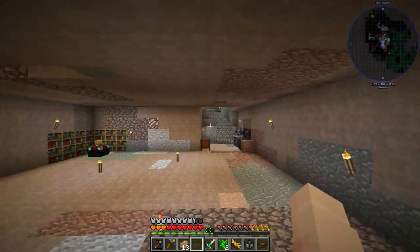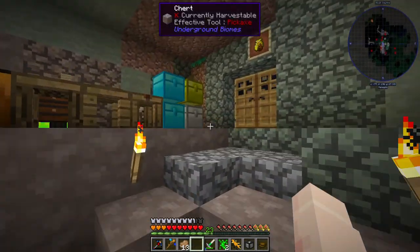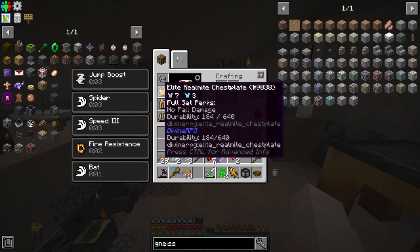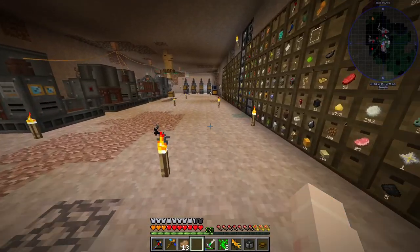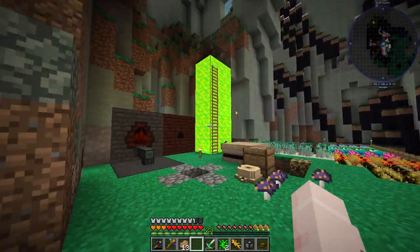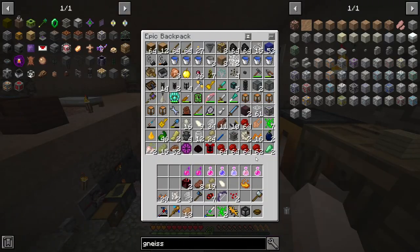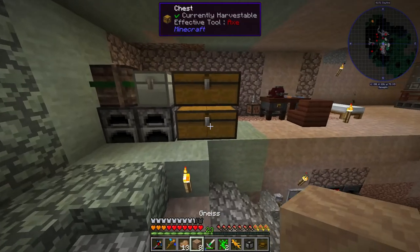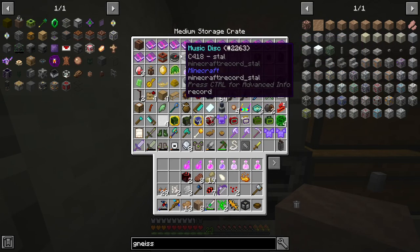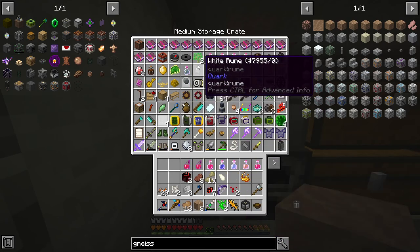Also, very bad news - my helmet broke. So that means I don't have invulnerability to fall damage anymore, and I don't have a good way to get much more of the real might either. So maybe I'm going to move on from the elite real might, although the no fall damage is really good. If I can get like mending on there reliably, that might be worth a look. I mean, I have a shitload of XP, so that definitely would be something to go for. I'll look into that probably between episodes.